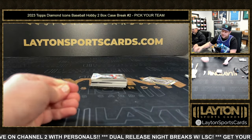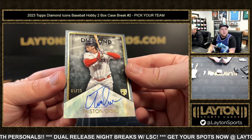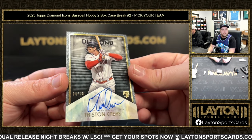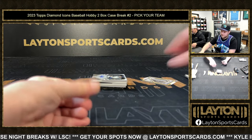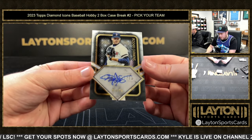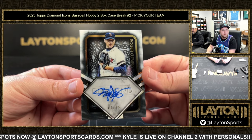Congrats Giants. Next up we've got a rookie auto going to the Red Sox, 8 of 25 - Tristan Casas. Good stuff Boston, 8 of 25 Tristan Casas. That is going to be 7 of 25 Roger Clemens for the Red Sox.